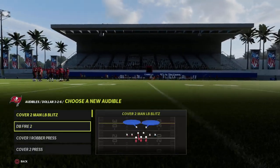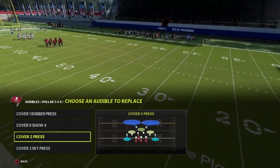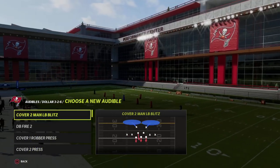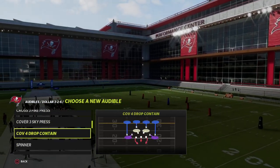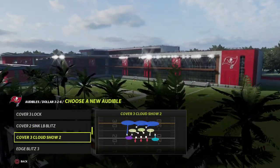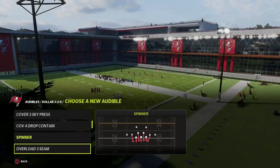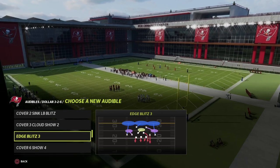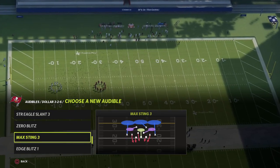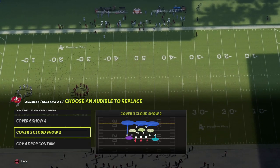Then I like to put cover six in the audibles, and from there you can tailor it however you want. A lot of people like cover four drop and cover three cloud since they're coming out in a cover two, which gives them everything at their disposal. If you want to run some edge blitz concepts you certainly can — edge blitz three, edge blitz two. Another blitz that's really good is max sting three.